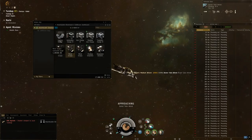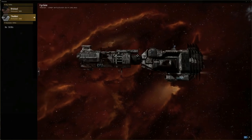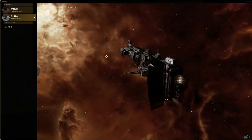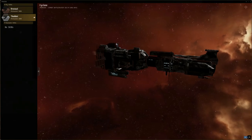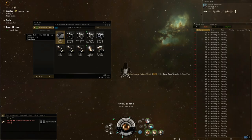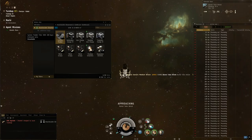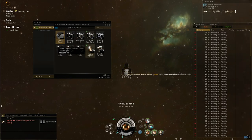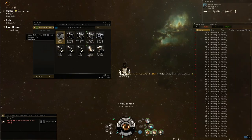Here's the loot I got — I got a skin, a 30-day skin, which is very interesting. Take a look at it — it's a Cyclone Thukker Tribe skin. Very cool. It's not a permanent one, it lasts 30 days. A very interesting drop — I have no idea how much these will go for, but I'm assuming a good chunk of money. I got this one other time too when I did this. I also got some faction ammo and a faction explosive plating — I'm not sure, but this might go for quite a bit of money.